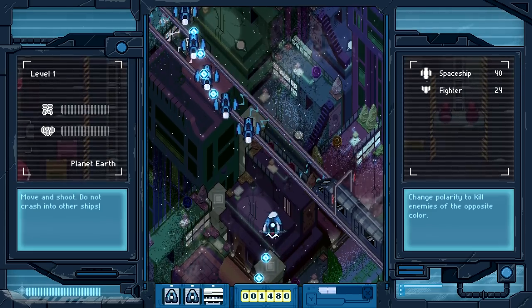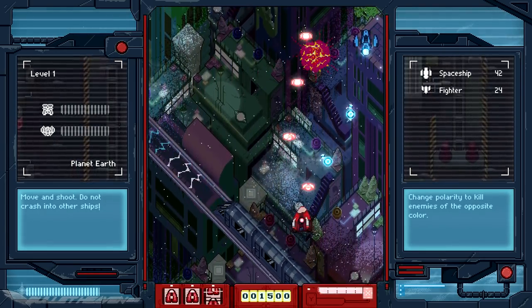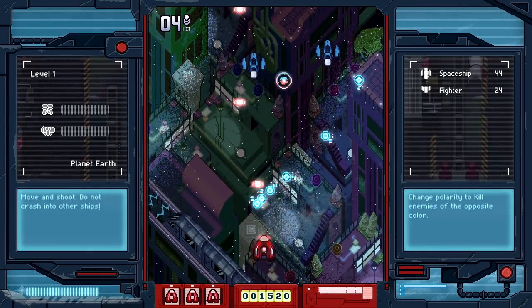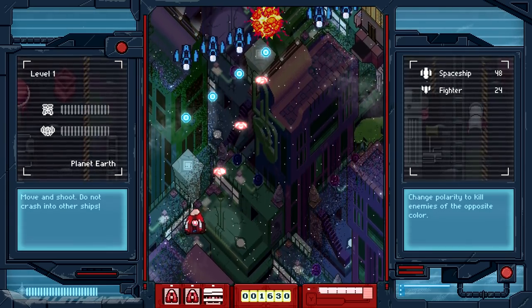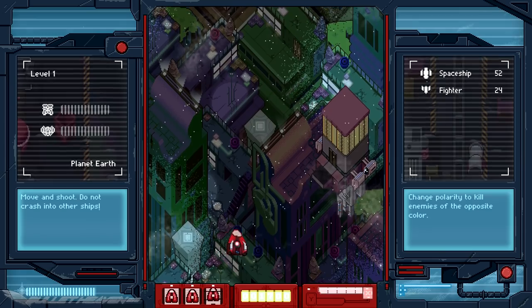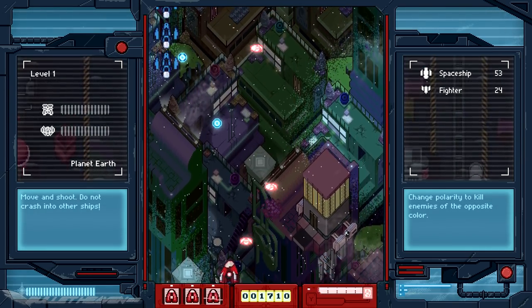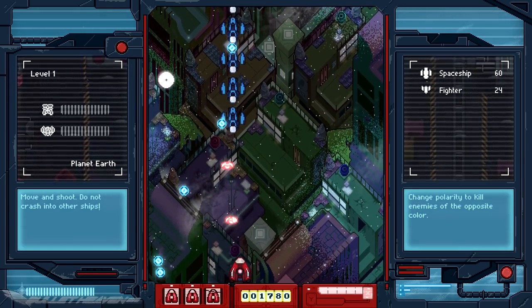Eero Hero is a pretty simple game on the outset. Players control the titular Eero's ship with typical 8-way control. The A button fires the ship's main cannon in a rapid-fire manner, but its fire rate can be increased if players can tap the fire button quicker. This becomes handy in areas where crowds of enemies have to be taken out as quickly as possible. The R button changes the player's ship color from red to blue, with player bullets matching the ship's color at that time.